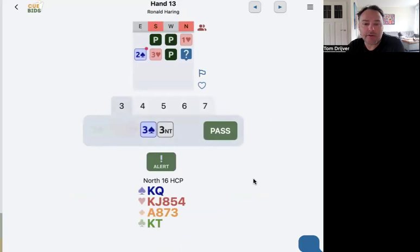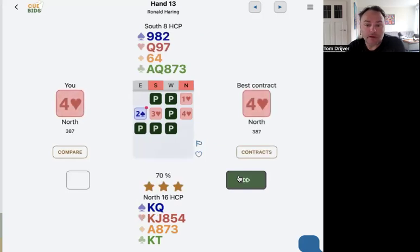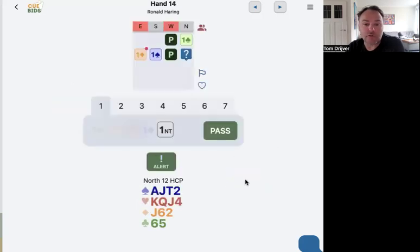Hand 13: one heart, two spades, three hearts. Well, three hearts — not really invitational — but we don't have methods here to show invitational hands. I don't have with Ronald two no-trump — with him two no-trump would be natural. So I will just bid four hearts. And that's okay.